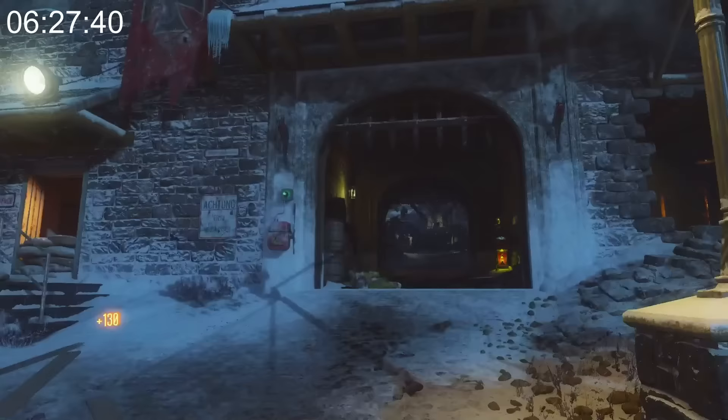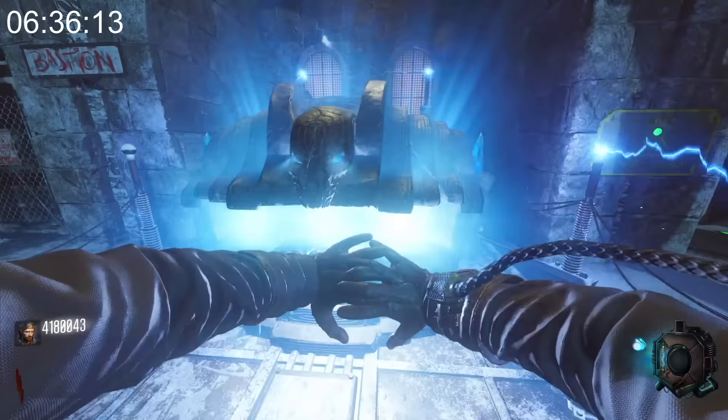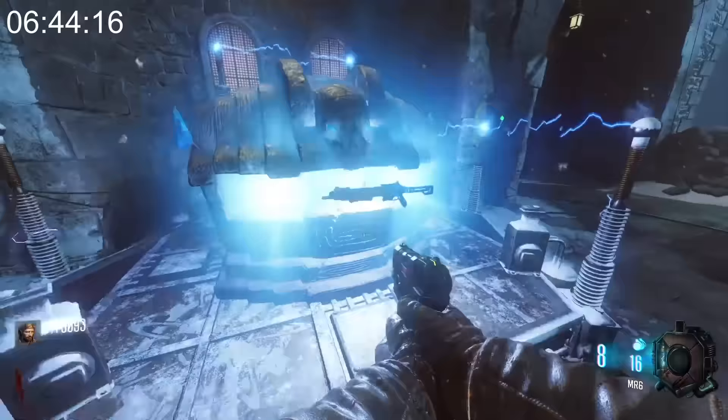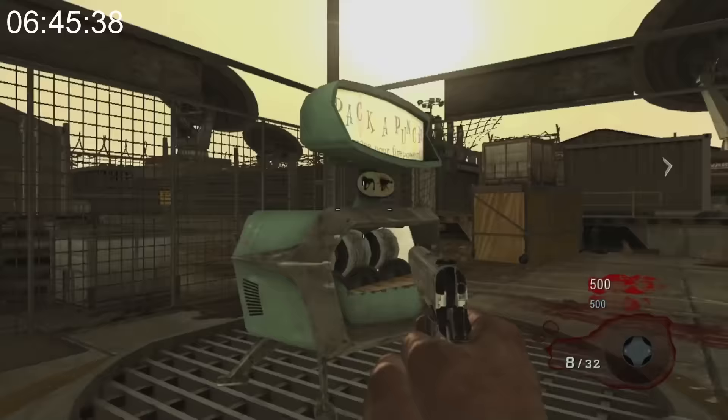This trick isn't really useless information, but I feel like every single zombies player should know this. On Der Eisendrache, the interaction for Pack-a-Punch is extremely buggy if you just walk up to the machine normally, but if you interact with the side of the machine, it'll be a lot easier to Pack-a-Punch — both because the interaction is better, and because if you're trying to Pack-a-Punch mid-round, you won't get caught inside Pack-a-Punch and die.